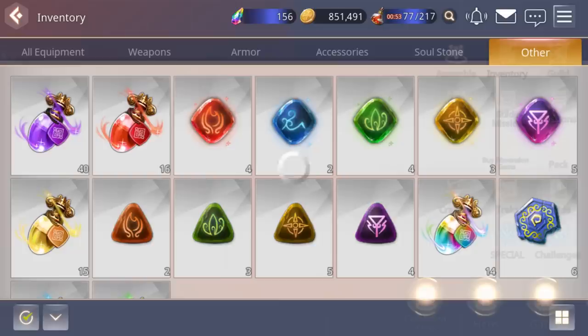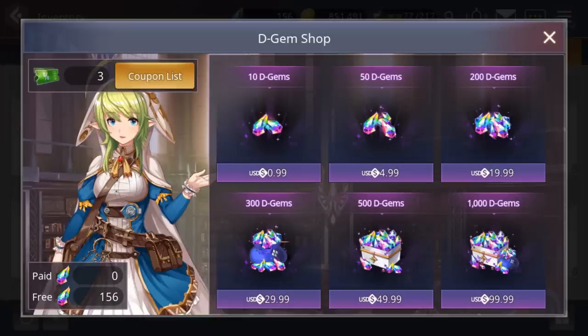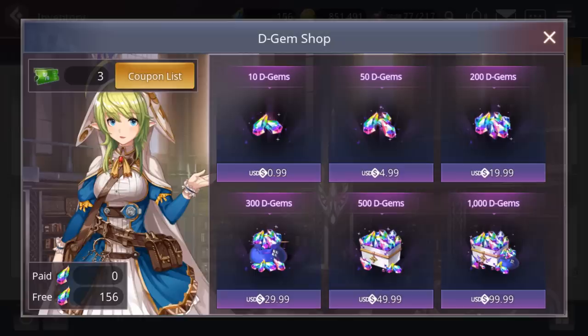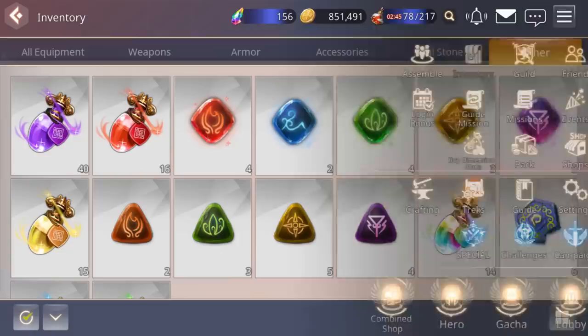Then we have Buy Dimension Gems for those who like to spend money on the game. Prices aren't too bad compared to a lot of other gacha games — it takes $30 to do a multi here, whereas in a lot of games you're looking at $40 or $50 per multi. You can also use coupons before they expire, and that 100% coupon would basically give you 600 gems for $30.